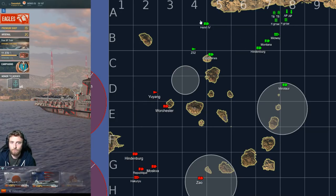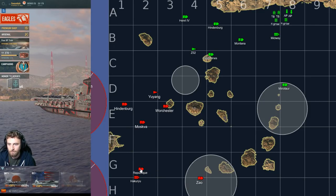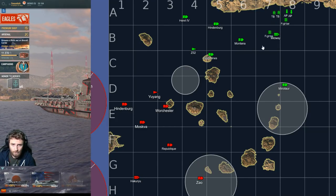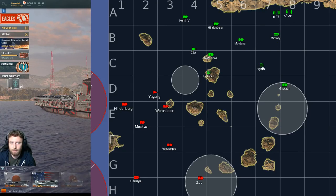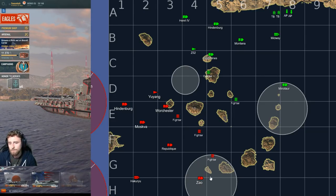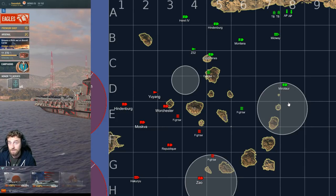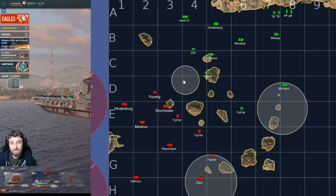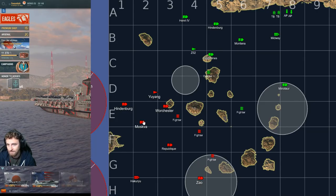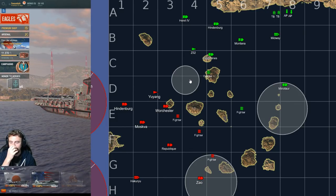Des Moines might snuggle up to another island, the Henry may go wide, and the Montana tries to get angles of fire. CVs aren't necessarily going to move. While all of this is happening we are taking off with planes, trying to spot where the enemy is and what he's doing. The neutral cap is not going to be obtained immediately because Des Moines has radar over the cap, and so do Worcester, Moskva, and Yuyang.